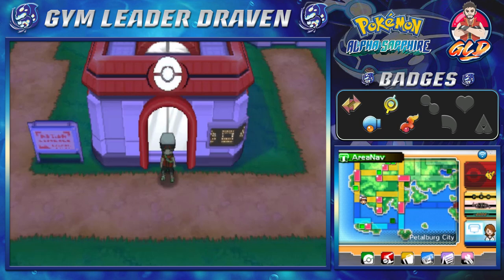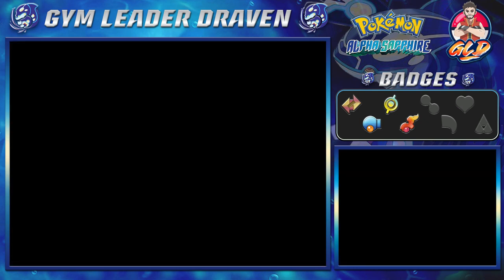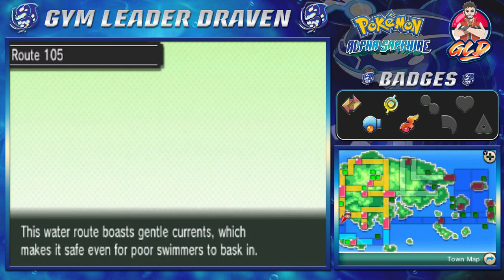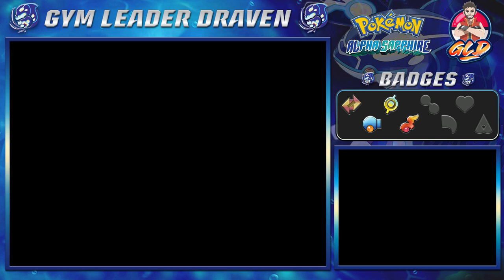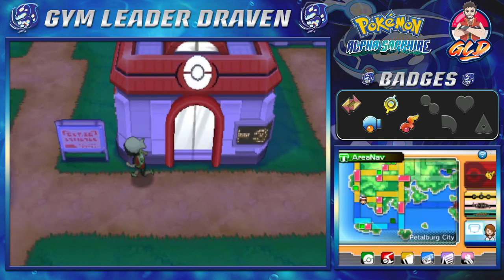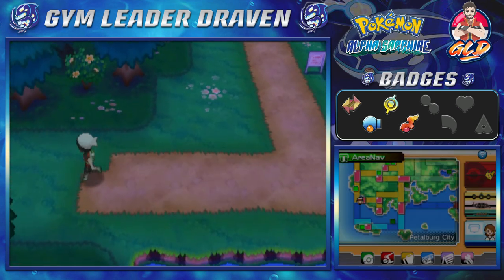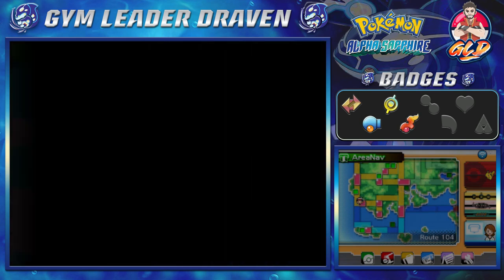What's up, guys? It's me, your badass host, Travis, and welcome to another episode of our Pokémon Alpha Sapphire walkthrough. In this episode, we're going to be going through Route 105 — yes, I was correct. We're going through Route 105 in our little side quest adventures because we need to take care of everything that goes on into the west side.